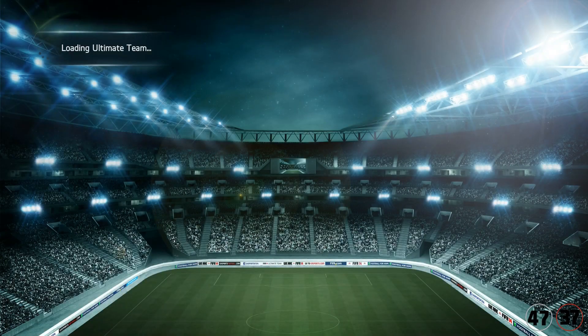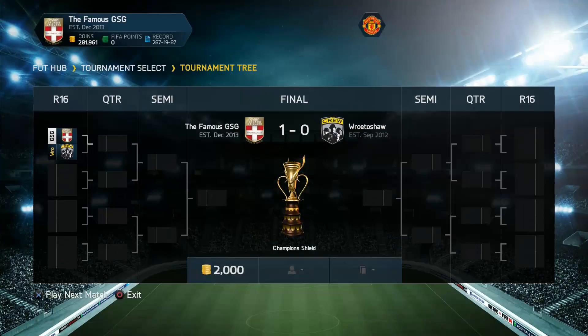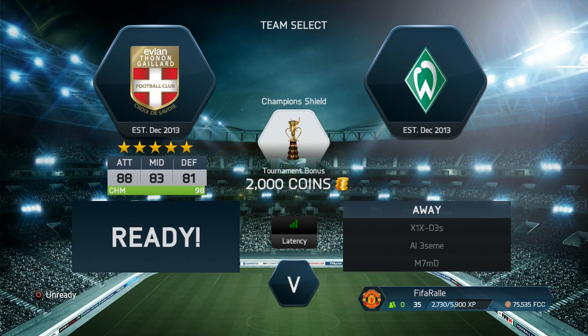We got our 47th penalty, but we didn't get the chance to take it. We're into the quarterfinals of the tournament. I applied a healing item to Michael Richards to get him fit, gave a contract to Thiago Silva, and then got ready to play the next game. Eventually I found an opponent who was going to play with a Premier League squad.